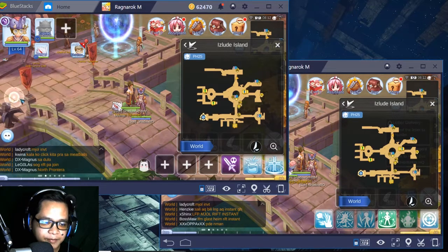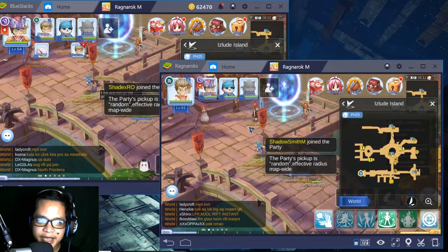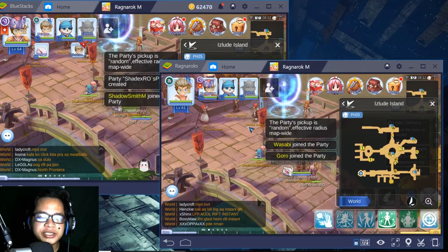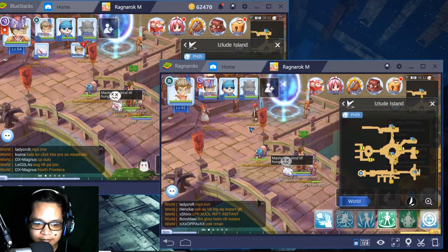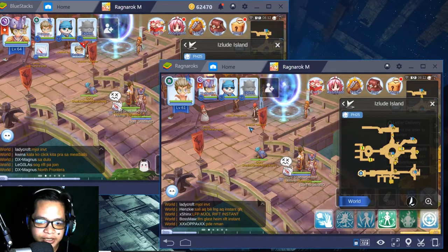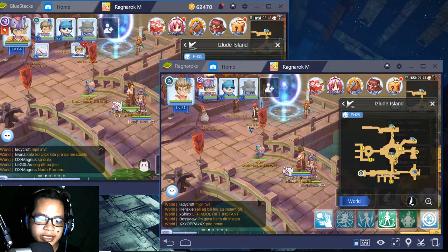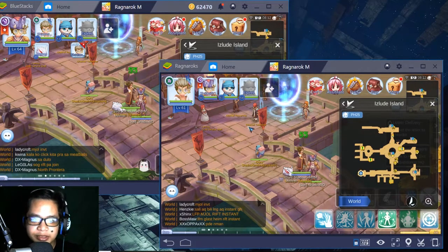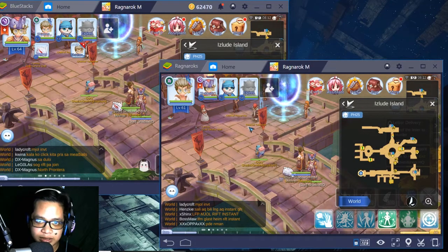We're going to say hello and go into a party. Party up. Confirm. And there you go — as you can see it's already in my party. So that's it, we meet up on my characters. If you want to boost another account, you need to check the channel and transfer your new account to the channel where the booster is, so you can boost that new account.